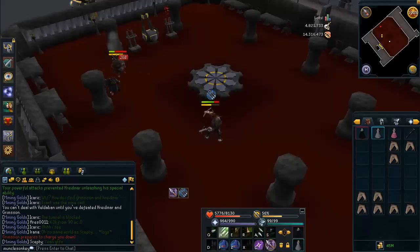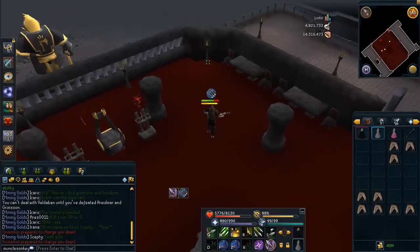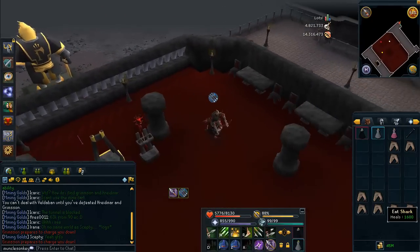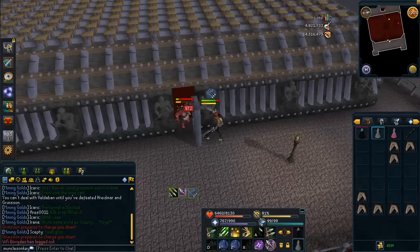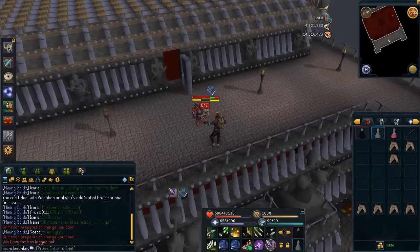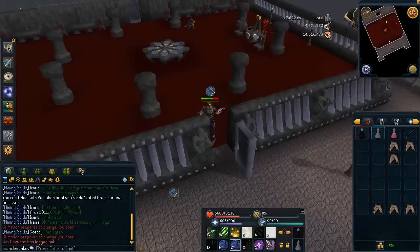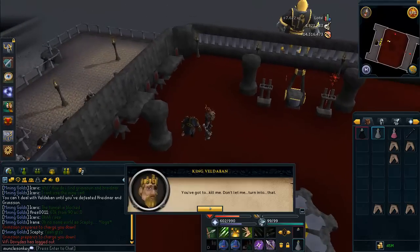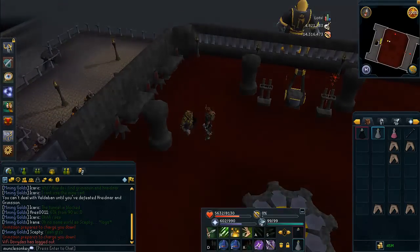Mage might work out as well. One thing I found is that range was far more accurate versus Hridamar than it was versus Grimson — I'm guessing that's because he's a mage/range type class, and the other guy was a mage. As soon as Grimson uses his berserk ability, you just want to run around and make sure you're not within melee distance of him. If you can do that successfully, he won't hurt you. Other than his berserk ability, the rest of the fight is really easy. As long as you stand at a distance, he just ranges you, and he does not deal a whole lot of damage with his range attacks. As long as you're praying range, you should be fine.